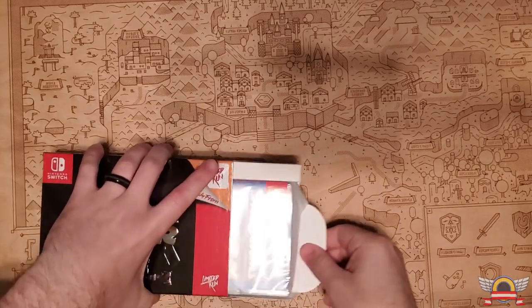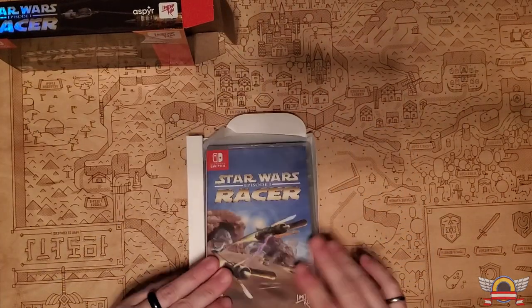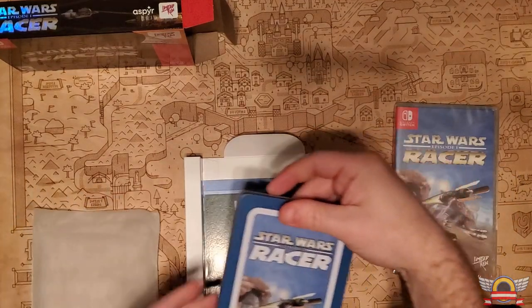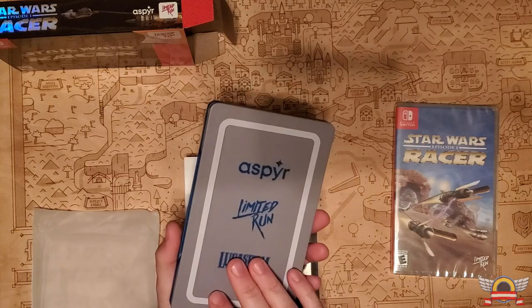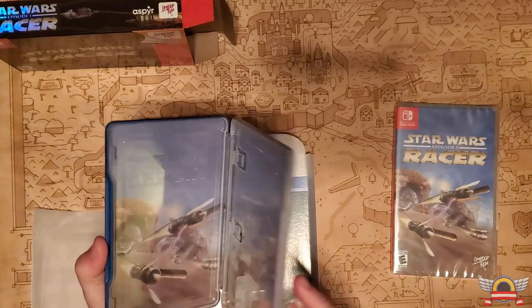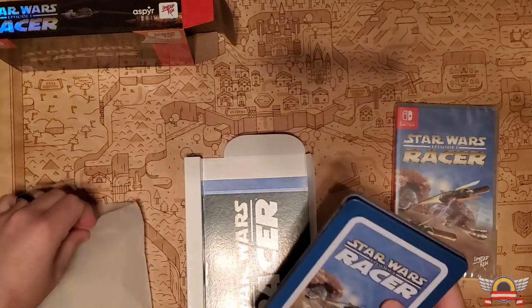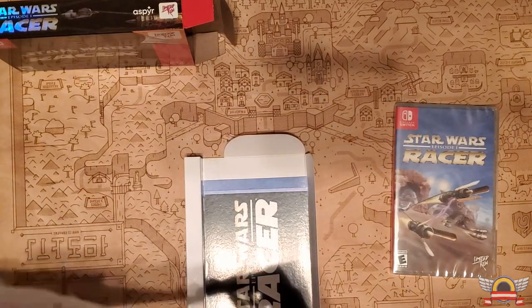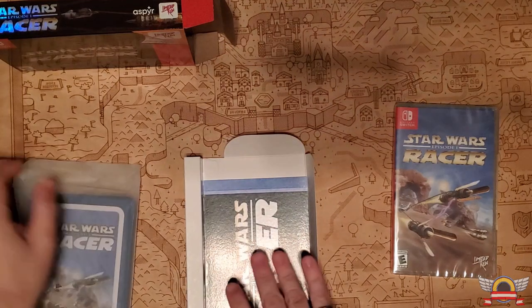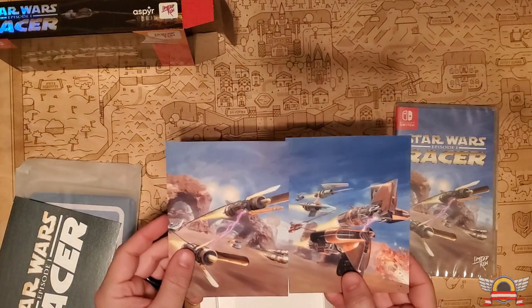Taking all the plastic off — it's embossed and has this really cool shiny finish; the whole thing is that way, which is très magnifique. On the inside, here's the game itself. I totally forgot all of these releases came with a steelbook — it's a light blue, which kind of matches more the box than the slip cover, with gray accents.